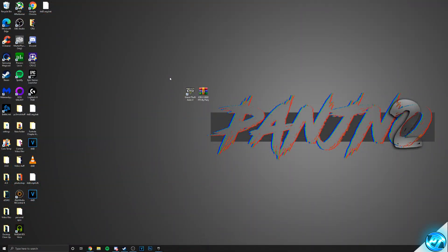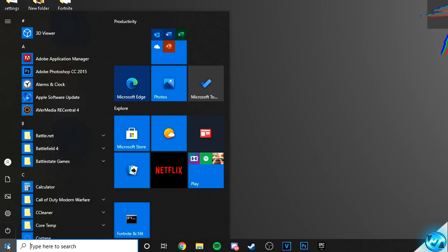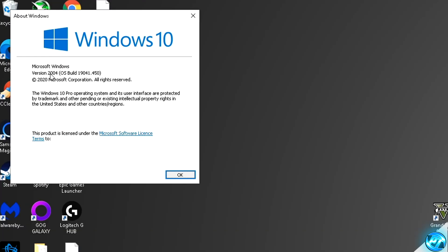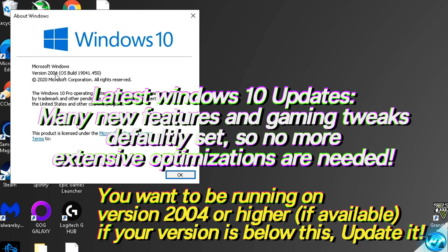First of all, we're going to be ensuring that we're running on the latest update of Windows 10, which is readily available and completely free. To do this, navigate to the bottom left-hand side, type in Winver and press Enter. You'll then be seeing which version of Windows 10 you're running on. You want to be running on version 2004 or newer.